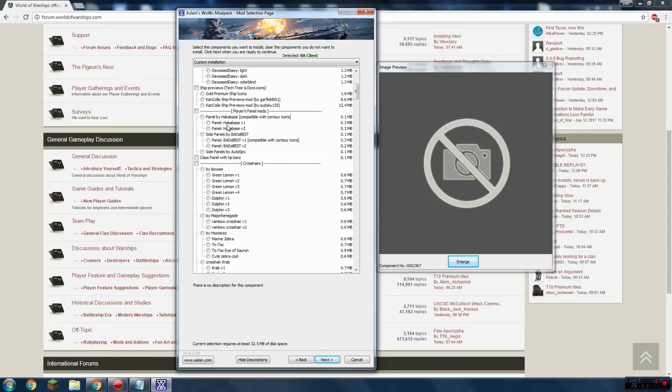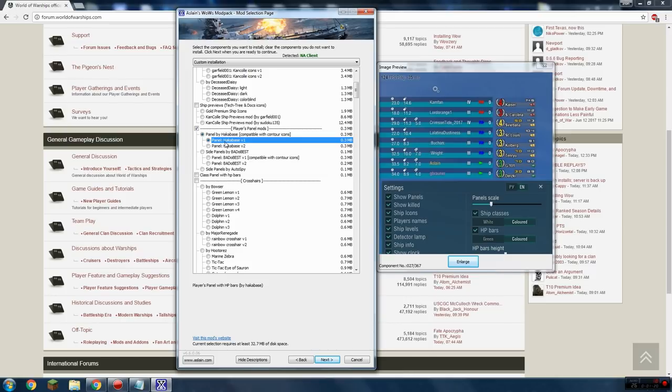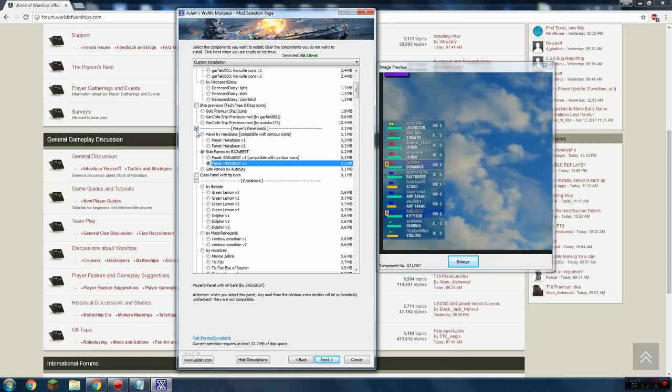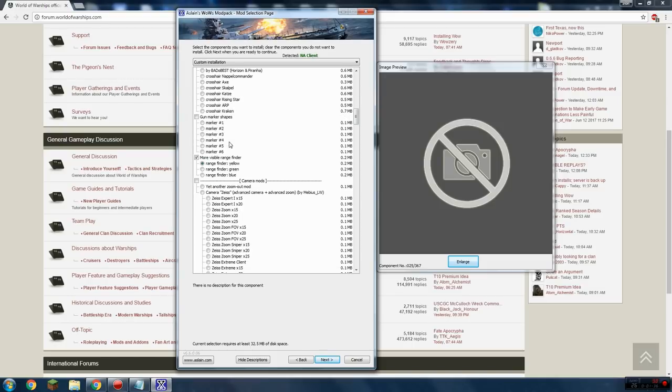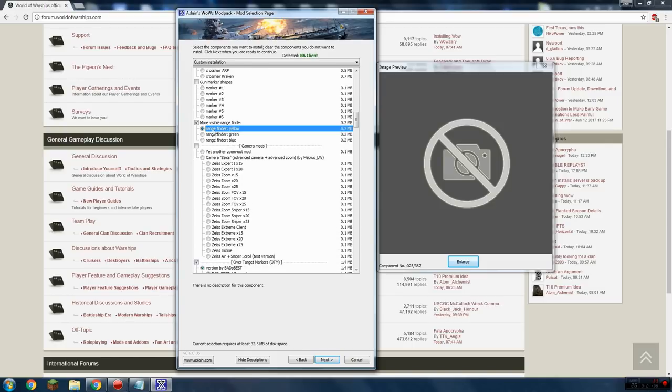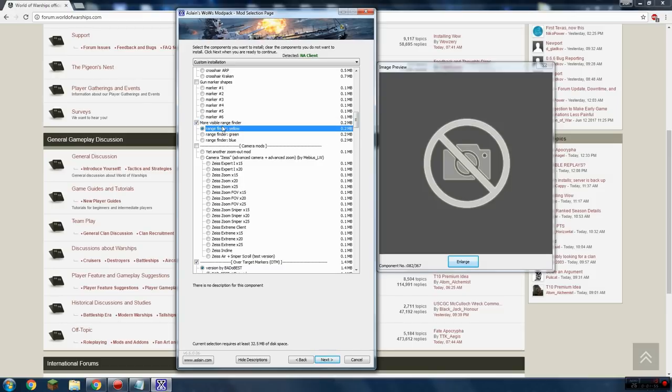How many times have you been in battle, you see a destroyer, and you think to yourself — what's the range of his torpedoes? So I would choose one of those contour icons that shows torpedo ranges and gun ranges. Player panel mods — I don't use any of these, but they provide lots of information. Crosshair mods — I don't use any of those either. The 'more visible range finder' I do use. All it does is make your little distance-to-target and shell flight time display glow better. I use the yellow one.